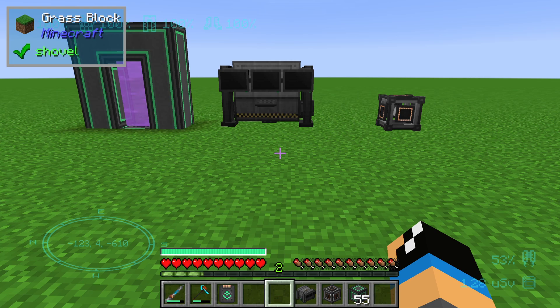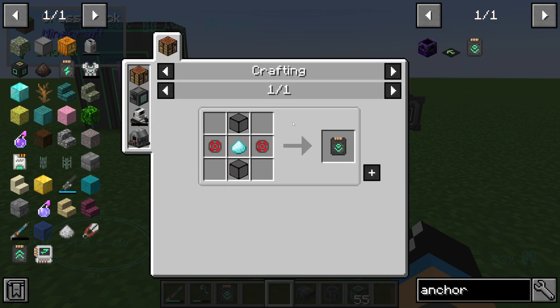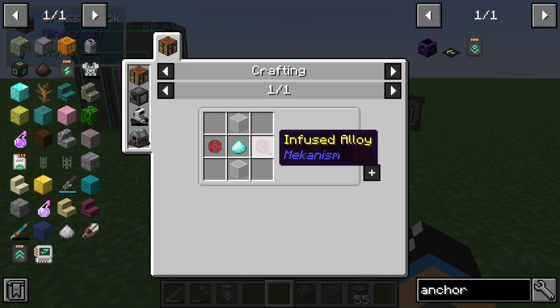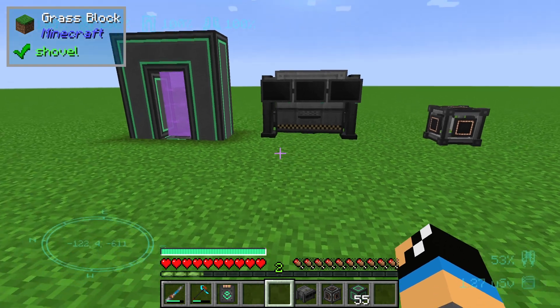Hello guys and welcome to a new Mekanism tutorial. In this episode we will take a further look at the Anchor Upgrade by Mekanism. To craft it, we need to infuse alloy, one diamond dust, and two glass.